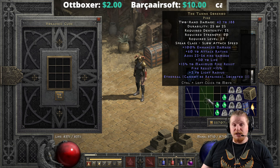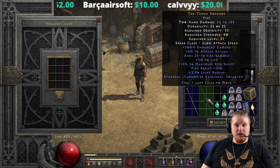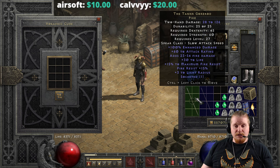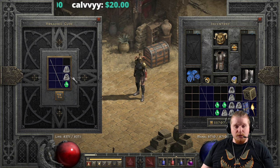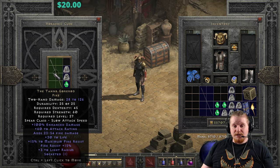If we are going to put this on a mercenary, we probably want the ethereal version which is going to have even better stats — 42 to 188 two-handed damage, 35 dexterity, 50 strength, level 27. These can be upgraded very easily with a Ral, a Sol, and a perfect emerald, going from 28 to 126 damage at 45 dexterity and 60 strength.